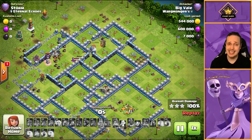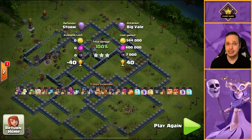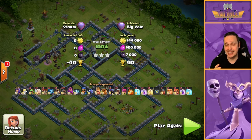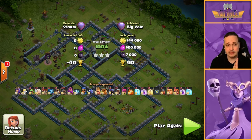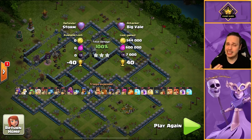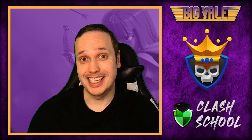The multi goes down, the gold storage goes down — and that is a three star. Not the cleanest hit I'll ever show you, but that's the right way to take down this base. It's better with a siege barracks where I dropped the flame flinger at nine o'clock, but given we didn't have one we improvised and it still kind of works — just maybe not as well as it would have done otherwise.